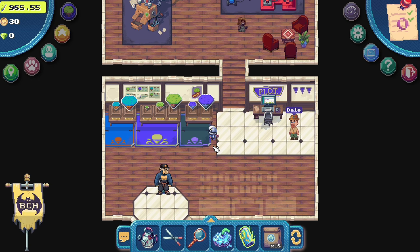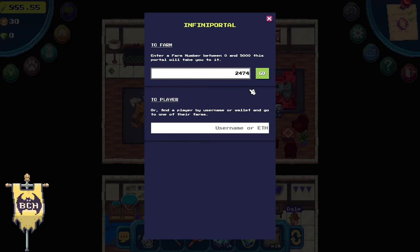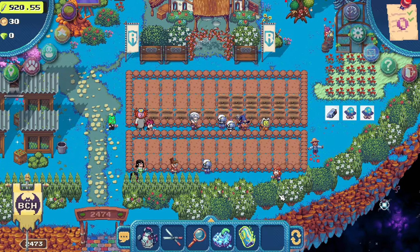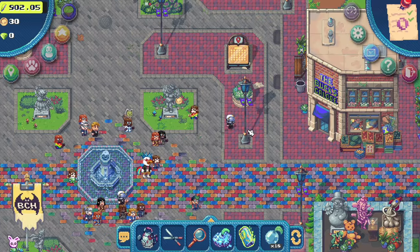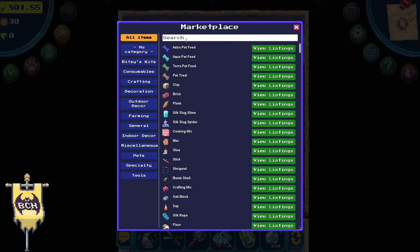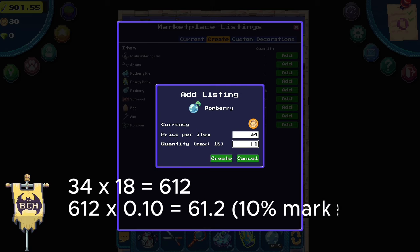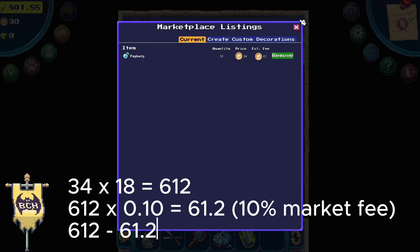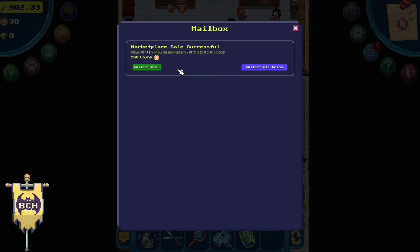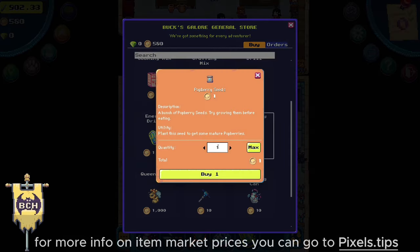Now we're done with the basic quests and account setup — it's time to plant some pot berries and make some coin. Go to the infiniportal building and fast travel to one of BCH Guild's lands — land 2474. Let's plant all 18 pot berry seeds. After gathering, let's go back to Terra Villa and sell these in the marketplace. We'll sell our pot berries for 34 coins, giving us 550 coins with a 10% market fee already deducted. Note that this is not the same for VIP — F2P has a 10% market fee while VIP has only 1%. Let's claim our coins; we've now increased from 30 to 580 coins. With so much energy left, let's buy more seeds and plant more pot berries.